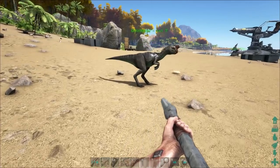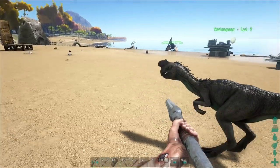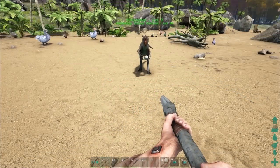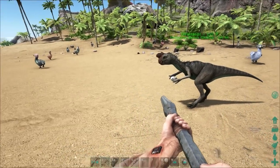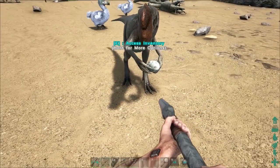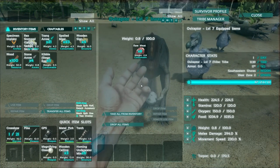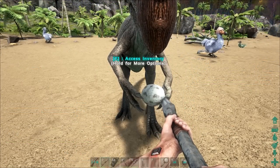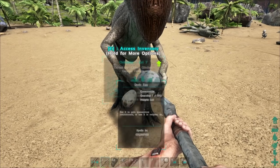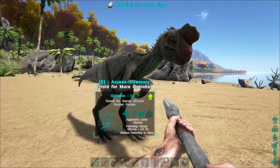When you set the Oviraptor on wandering, it constantly starts to look for eggs. As you can see, it has a nice little icon over its head meaning it's searching for eggs. One of the dodos in this area had an egg — he has now grabbed it and is holding it in his hand. If you open his inventory, you'll notice it has nothing in it. To take the egg from the dino, you have to target the egg in its hands, which is a little annoying because its hands keep moving.